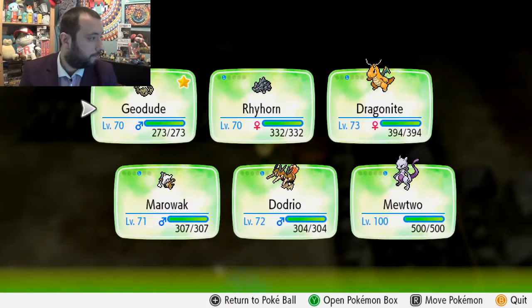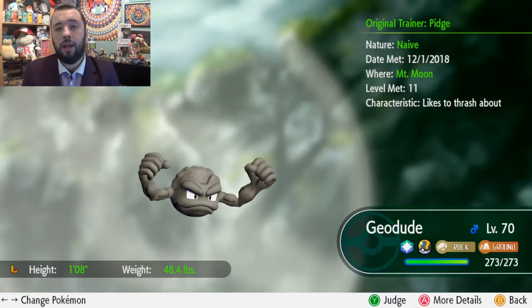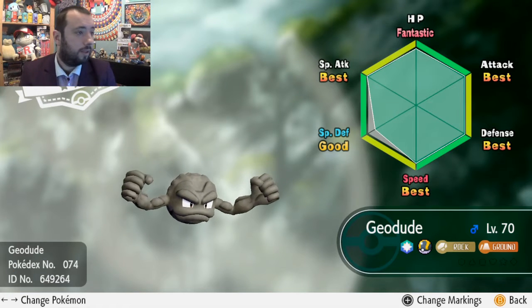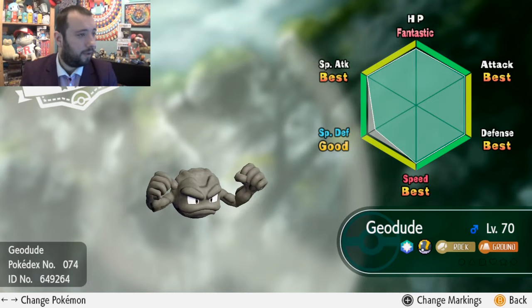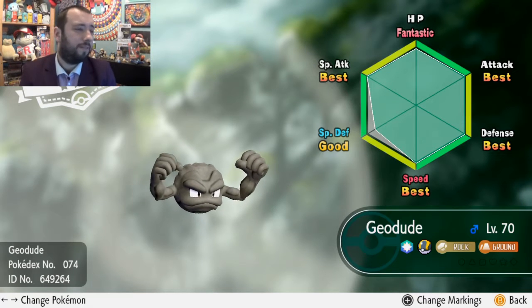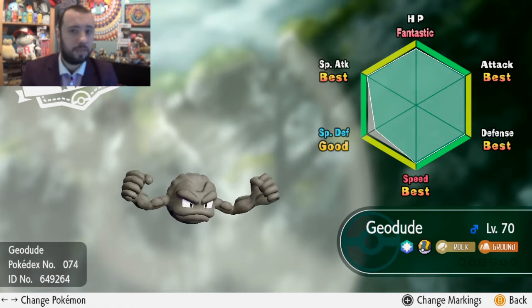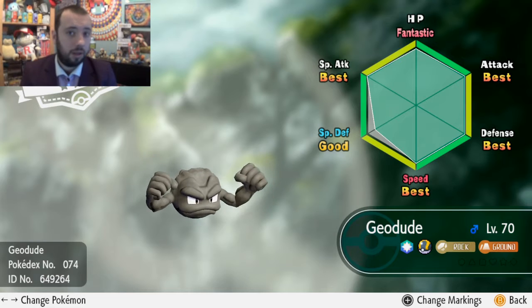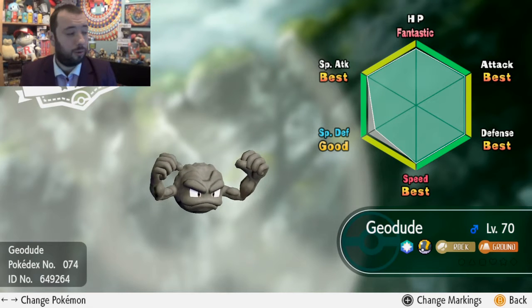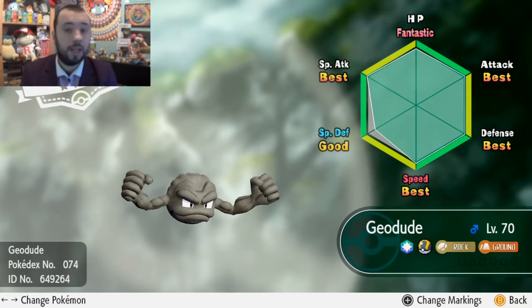Let me show you my Geodude and its IVs. Not shiny, sorry. That's not bad — perfect in everything but HP, which is fantastic, so that's still alright for me. Special defence isn't ideal but I'm going for the physical side of this. I haven't got much choice on the special front for Geodude, Graveler and Golem, but hey, these are its moves.